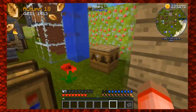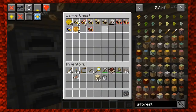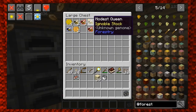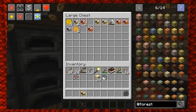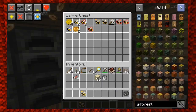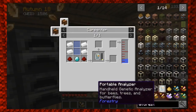How do these things work? For me to breed two bees — I know I put a queen in with something else. I want to just take stock of what I have: princess, honeycomb, valiant princess, pristine stock, drones, drones — oh, there's a modest queen. That says unknown genome. There was something about how to identify bees — a portable analyzer, some kind of analyzer.